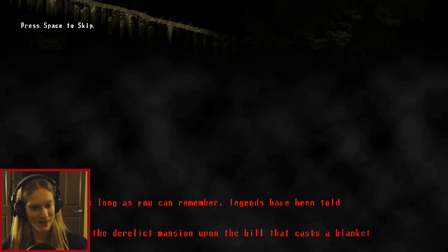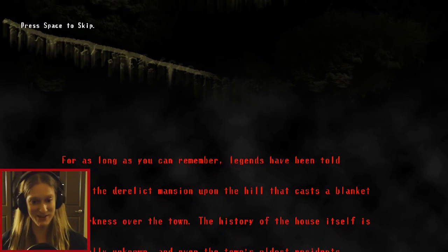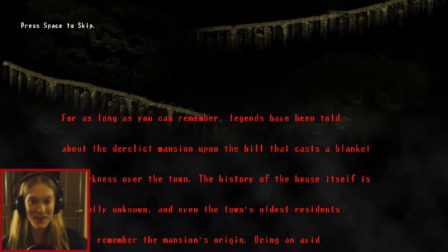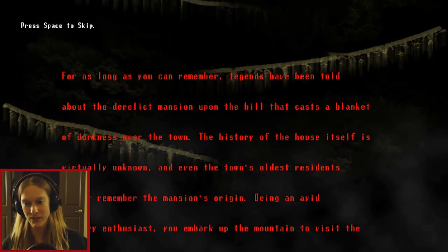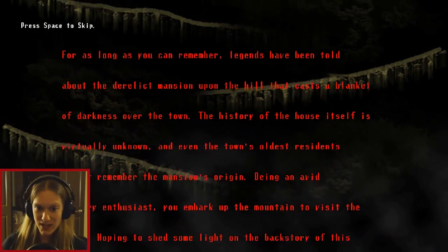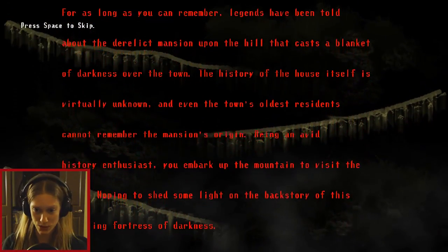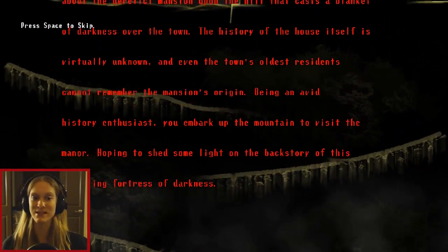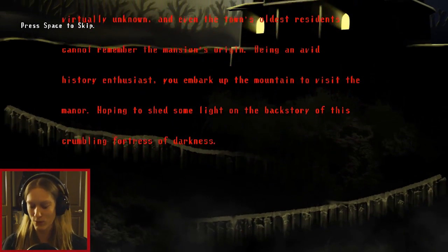Oh, there's a prologue. For as long as you can remember, legends have been told about the derelict mansion — can I talk about how much I love the word derelict, by the way? — upon the hill that casts a blanket of darkness over the town. The history of the house itself is virtually unknown, and even the town's oldest residents cannot remember the mansion's origin. Being an avid history enthusiast, you embark upon the mountain to visit the manor, hoping to shed some light on the backstory of this crumbling fortress of darkness.